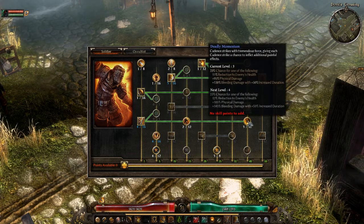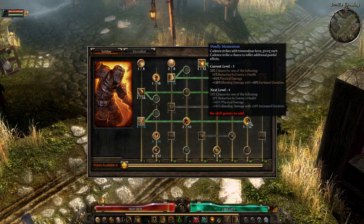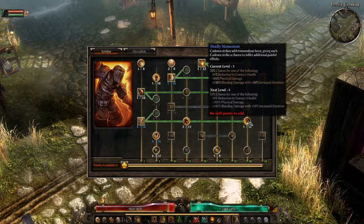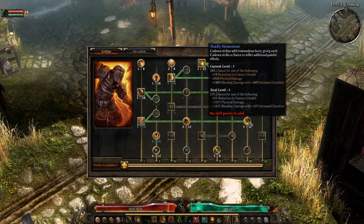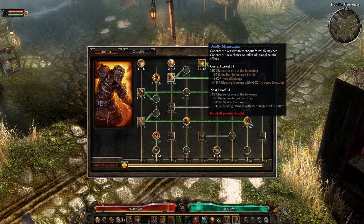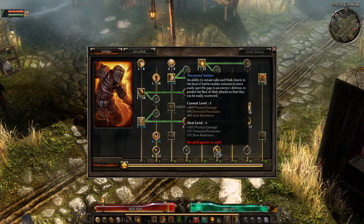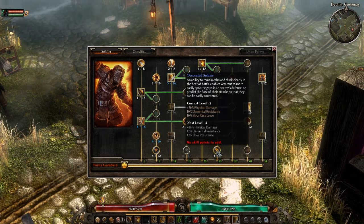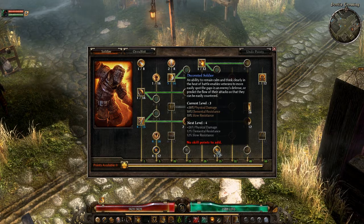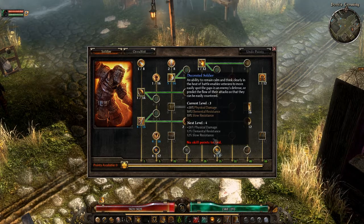I put 3 points into Deadly Momentum — I love that it reduces enemy health by 11%, though it's a 33% chance. You also get 95% physical damage, 130% bleeding damage, and 50% increased duration, so your bleeds last 50% longer. Three points into Decorated Soldier gives a minimum of 20% added physical damage, at least 10% slow resistance, and elemental resistance.